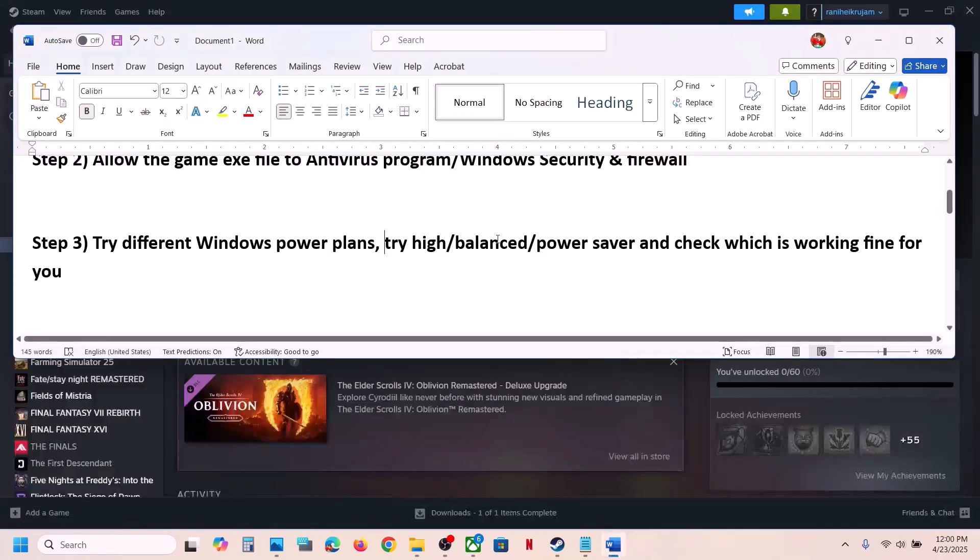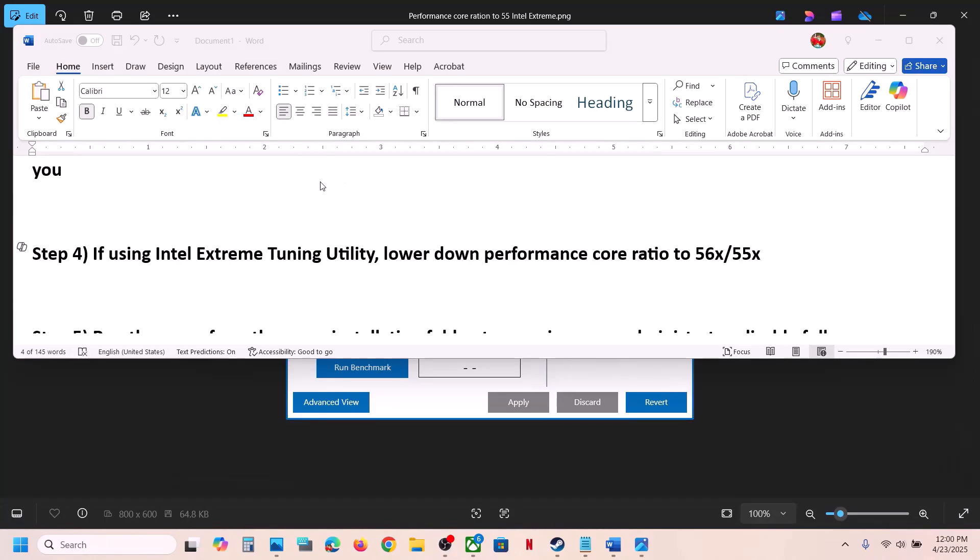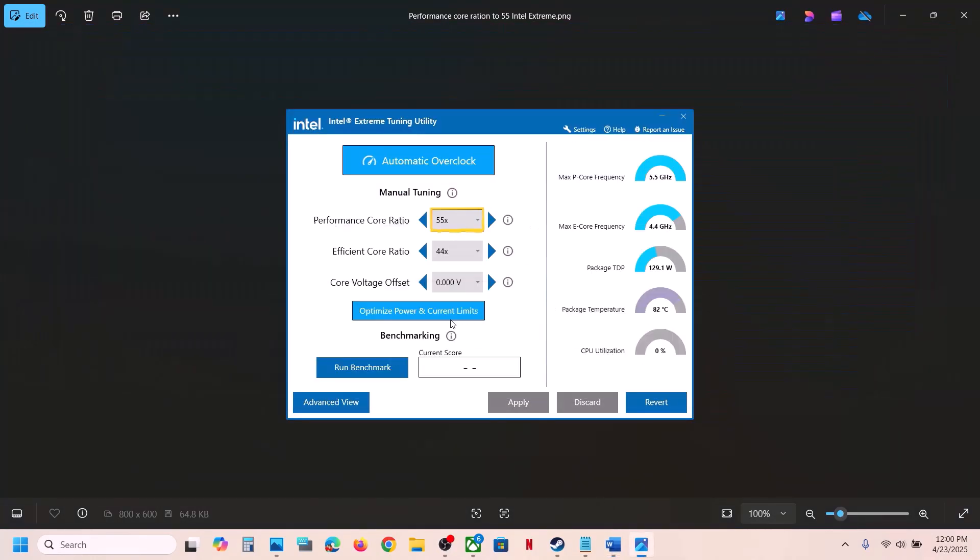If you are using Intel Extreme Tuning Utility software, launch it and lower the performance score ratio to maybe 56 or 55x, then apply the settings. After that, launch the game and check.